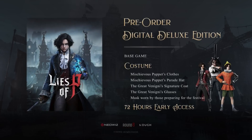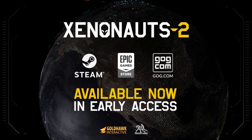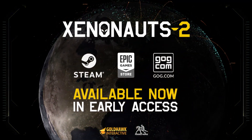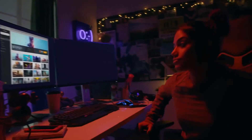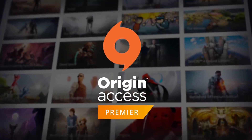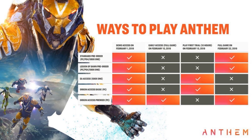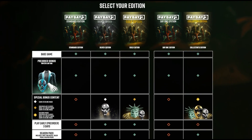Now, I can't say for sure which companies started doing it, but the one that popularized it and dragged everyone else into this scheme is, of course, the root of all evil in the gaming industry — EA. When they launched a premium tier of their subscription service, one of the main features was the ability to play new titles days before the official release. But of course not all companies have their own subscription service, and the easier way to implement this Early Access is to just add it to a deluxe version.